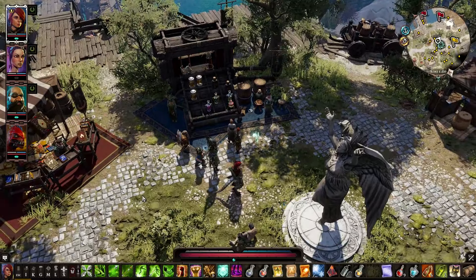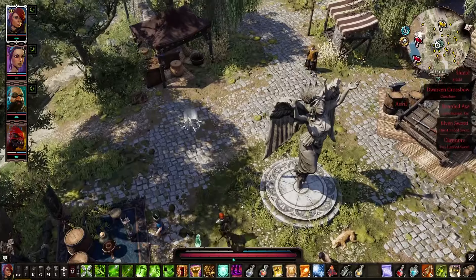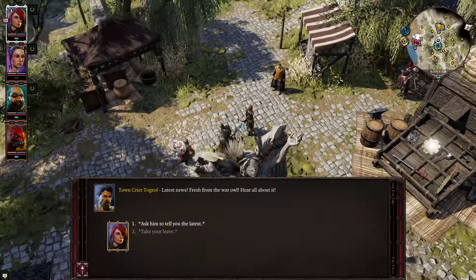All restocked, good to go. There's a town crier — maybe we should go see what he wants. He might have something for us.